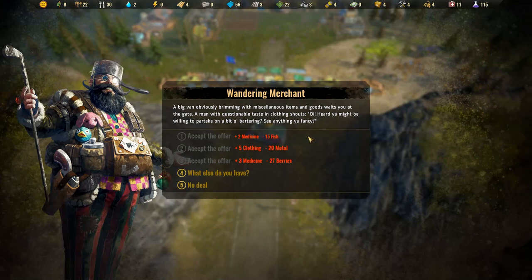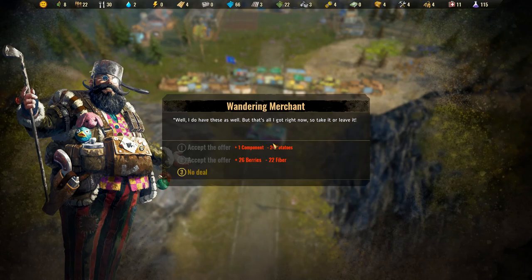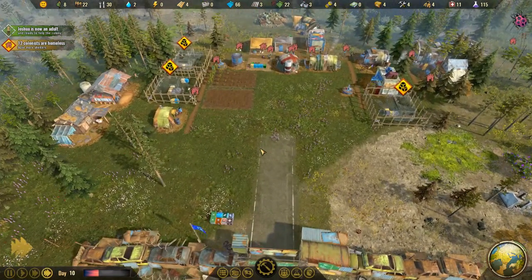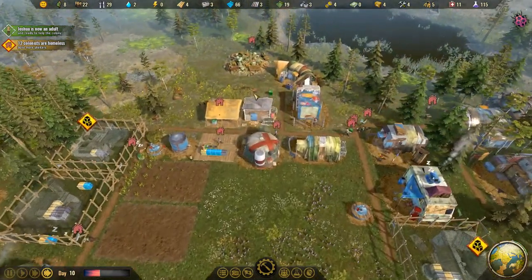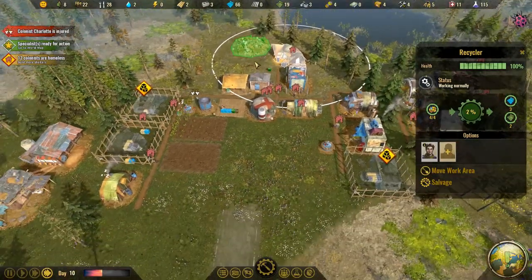Another wandering merchant event — a big van obviously brimming with miscellaneous items waits at the gate for some bartering. We can't barter any of those things — we just don't have the excess resources. Too expensive. We are not doing that well.